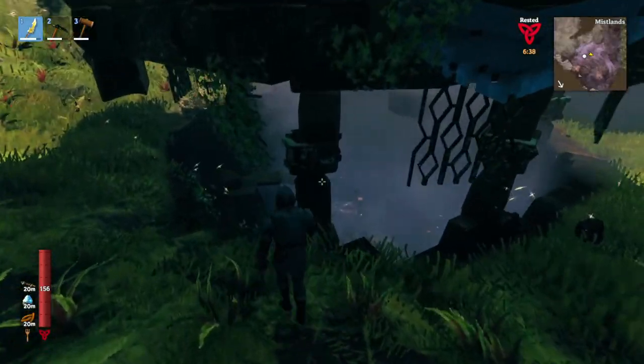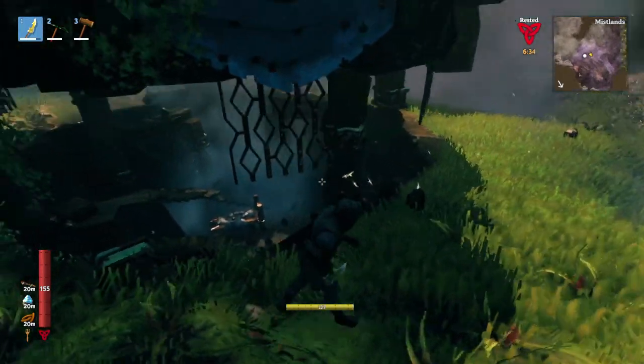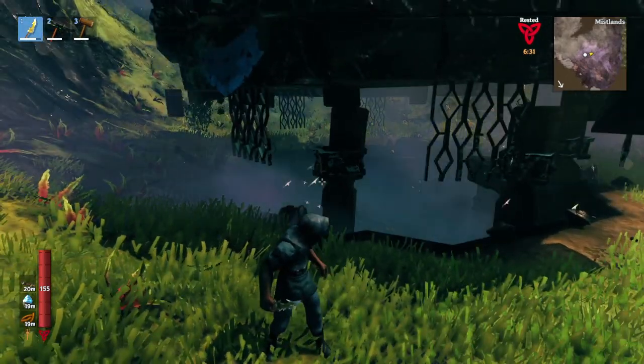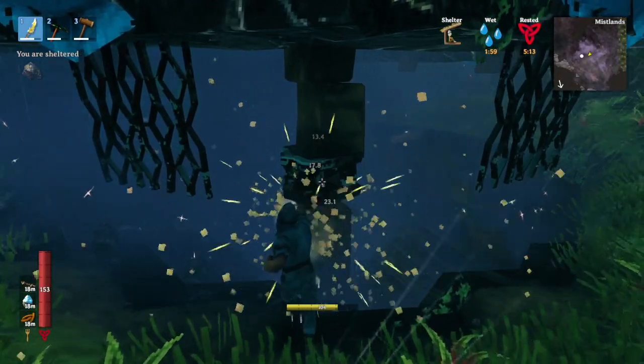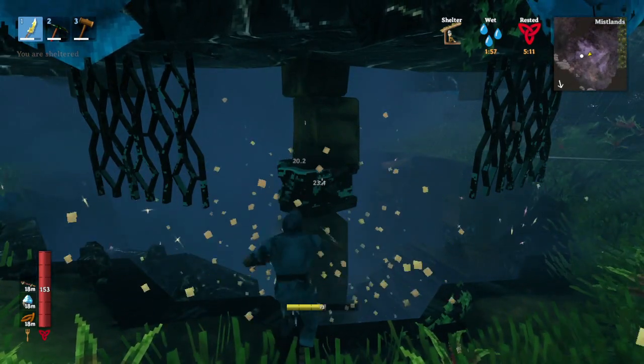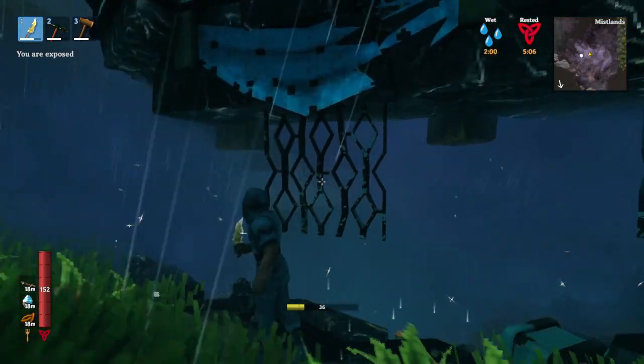Now the pillars are really easy to destroy. Just make sure you don't fall back into the pit because you may have destroyed your ability to get back up. Here's the last pillar - now we gotta get this. This feels like a boss fight in a game where you gotta run around and shoot all the glowy parts like in Zelda.